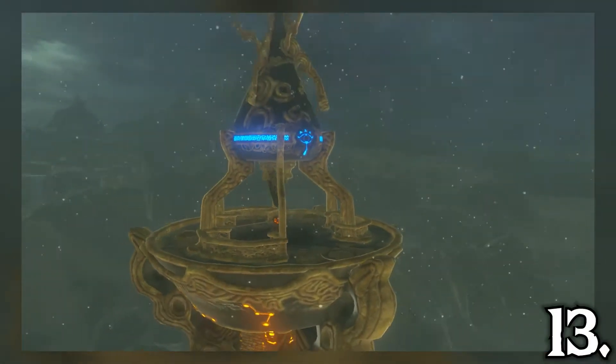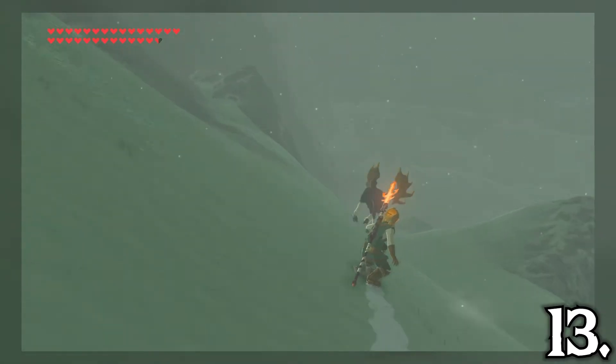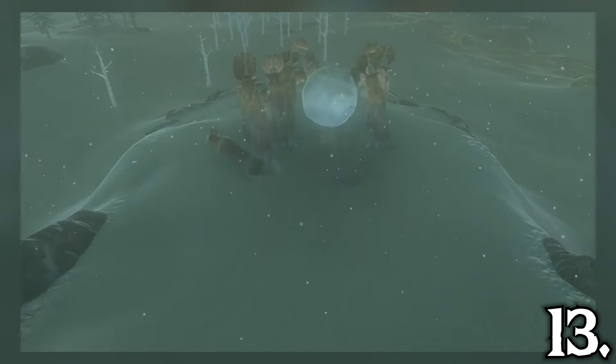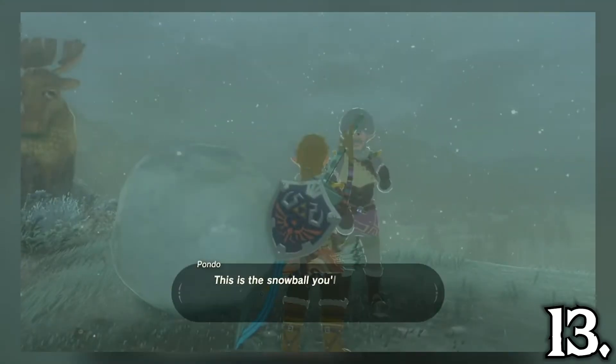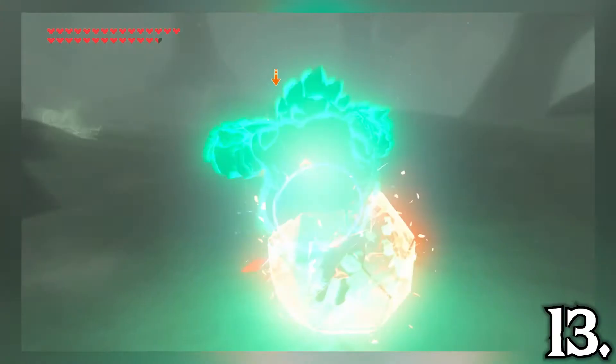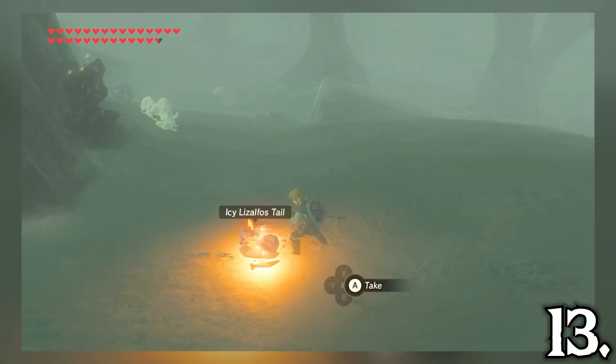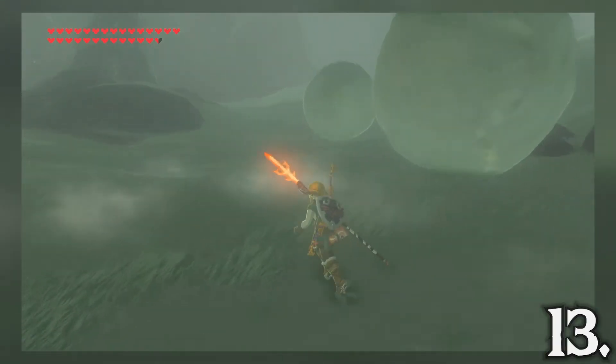Coming in at the 13th spot is the Hebra region. Climbing all the way up to the top of the Hebra Mountains and shield surfing all the way down never gets old. Snowball bowling at Pondo's Lodge is always fun, and just talking to Pondo and hearing all these horrible snow puns is pretty funny. It just sucks that there's no village or town in the Hebra region, as this region is massive and there's nothing really going on, but it's still fun to explore.